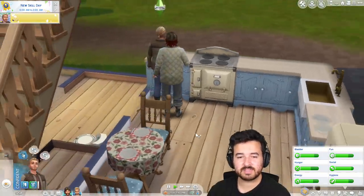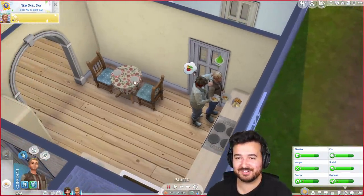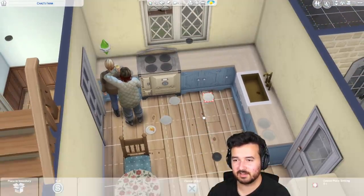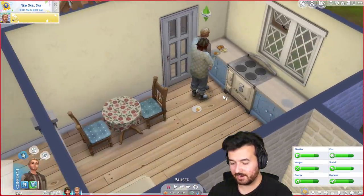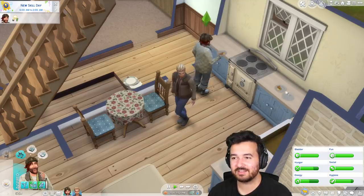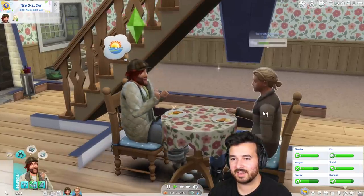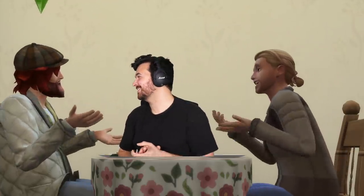What is with Sims and eating - why are they standing? I'll delete that plate, it's worth zero dollars anyway. Don't put that in the fridge. Okay, you sit there - there you go. Eat! Deep conversation - look at this, isn't this nice? All three brothers sitting together enjoying a beautiful meal. Sorry, are my hands in your food? Is that a problem?